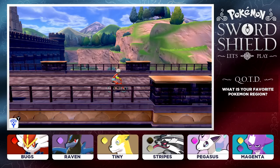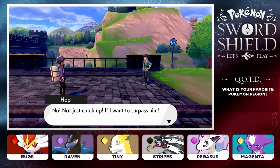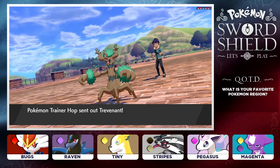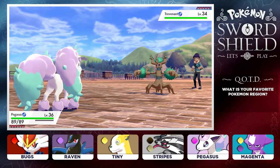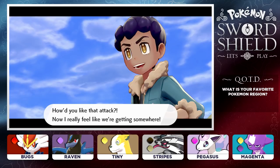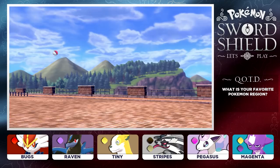We've made it to Route 7. Hop challenges us to a battle - he wants to try out his latest team. Rodri versus Pokemon Trainer Hop! He sends out a Trevenant. We have Pegasus up front - let's see what our little Ponyta can do. We go for the Side Beam but it doesn't do too much. Shadow Claw hits us hard and we barely stand up to it. We switch out to Stripes.